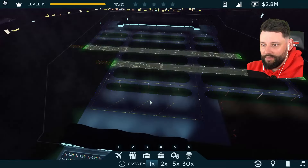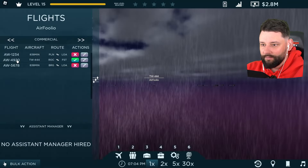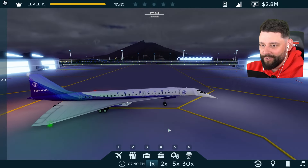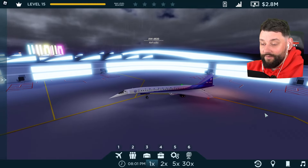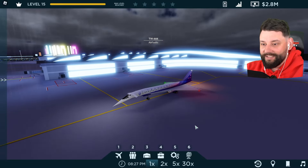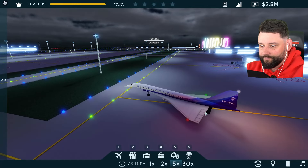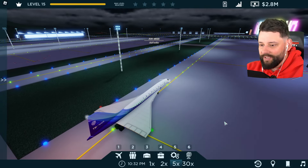I'll turn on the flight and the plane should spawn from here. Where's the plane? Oh, did it spawn at the other airport? What a fool! The plane is now here and it's taxiing to the runway. 4.5 million, very high maintenance costs — can we make a profit? Can we make enough money to buy a second plane? We're going to find out. Let's fast forward a little bit and see if we can get the plane to the runway quicker. I've just noticed — where are all the other planes?